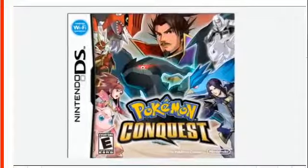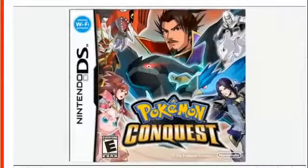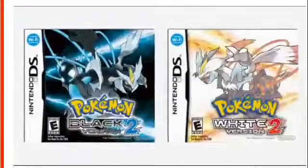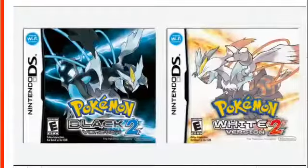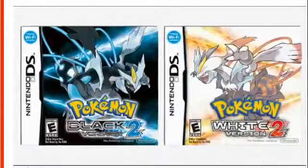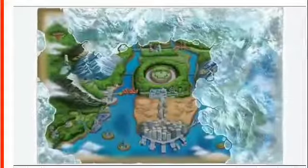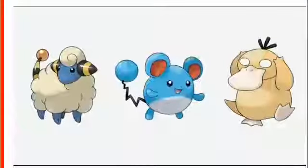With the recent release of Pokemon Conquest for Nintendo DS, 2012 has already been a big year for Pokemon, and it's only getting bigger. The Nintendo DS games Pokemon Black Version 2 and Pokemon White Version 2, the successors to the acclaimed Pokemon Black and Pokemon White versions, will launch this fall. Taking place 2 years after the events of their predecessors, these games transport players back to the vibrant Unova region in a new adventure.